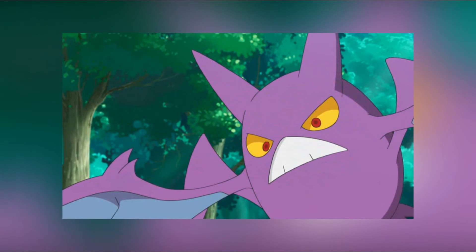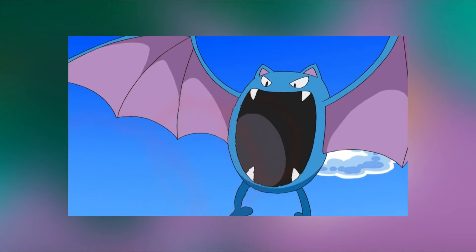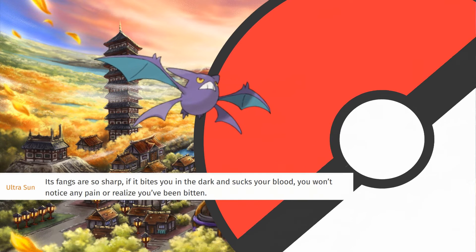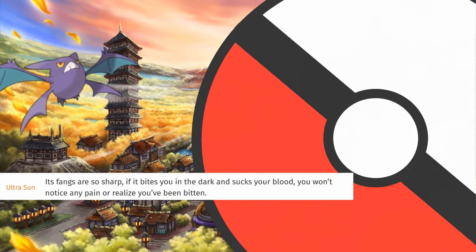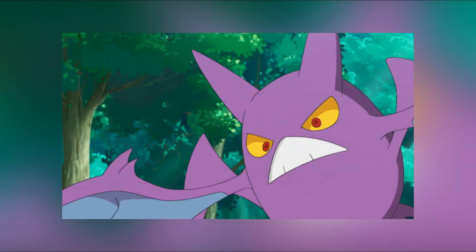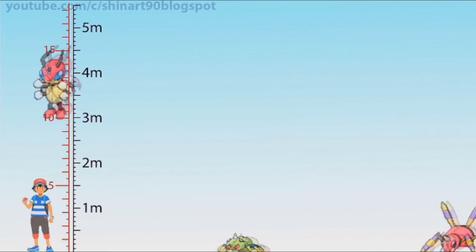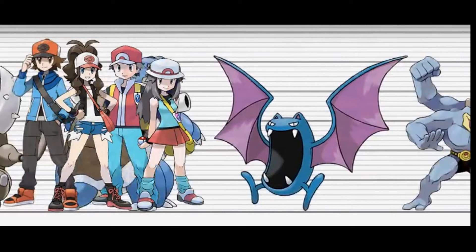Now we have Golbat and Crobat. I will only read Crobat's description, but these two are pretty much the same size. So check this out — its fangs are so sharp, if it bites you in the dark and sucks your blood, you won't notice any pain or realize you've been bitten. The obviously best way to steal blood unnoticed is being as tall as a teenager. And if you are Golbat, screw it — just eat him with one bite.